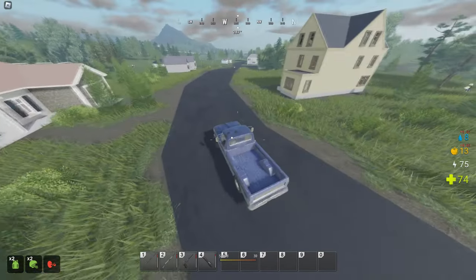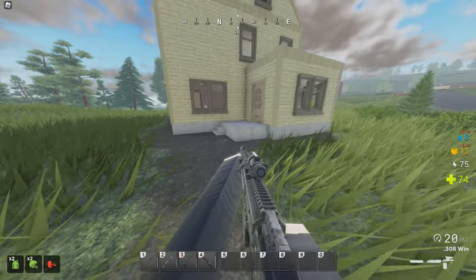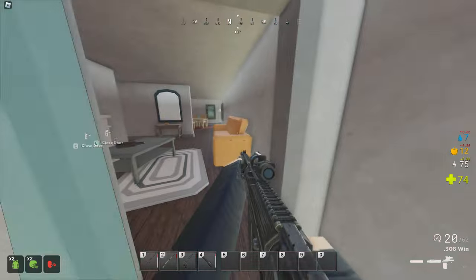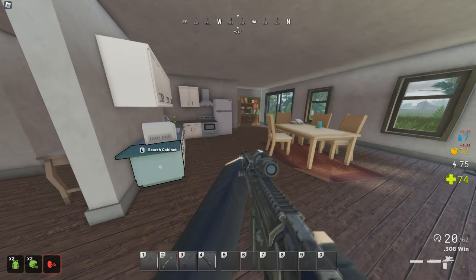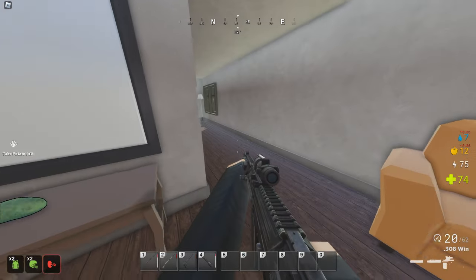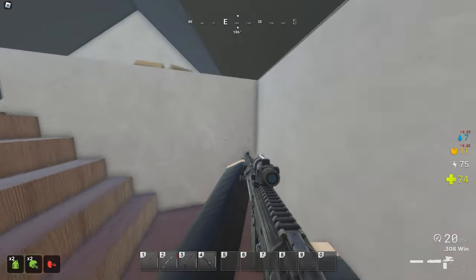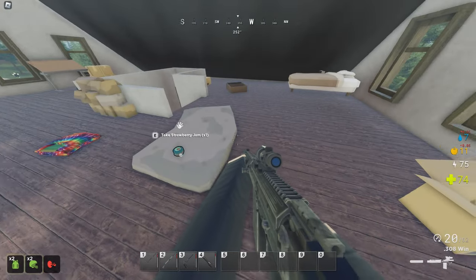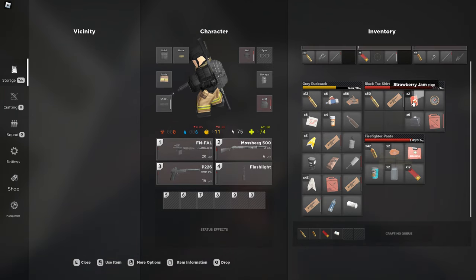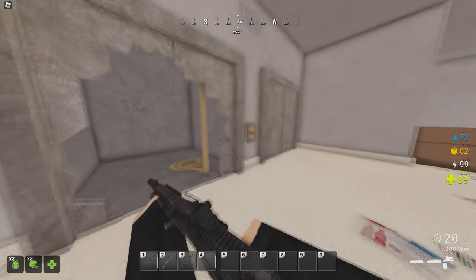Next are the mid-tier loot locations. You can identify these on the map with their yellow names. These include Survivor Camp, Paradise, Redfield, Chestnut Oaks, Bomb Shelter, Quarry, Quarry Military Base, and Almost a Town. I'm going to be honest with you — don't waste your time at Chestnut Oaks and Almost a Town. The loot here is not very good, same as the low-tier loot locations in my opinion. Just a bunch of houses, some apartments, and some shops, but nothing worth going out of your way for.